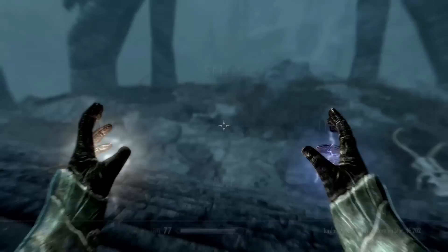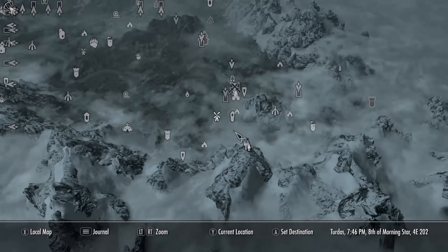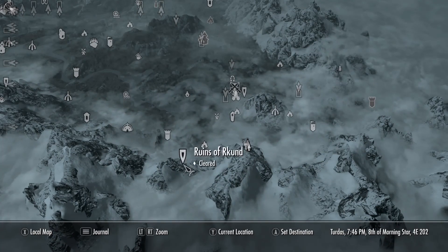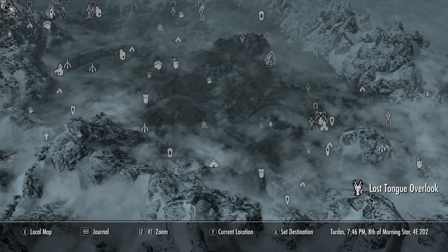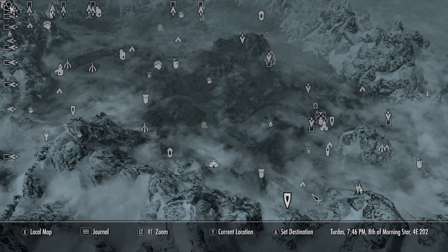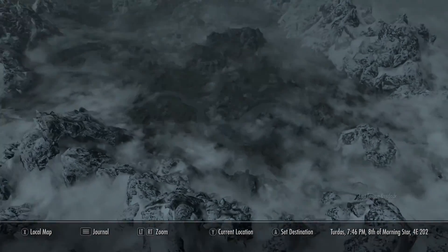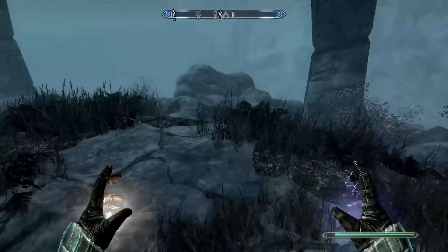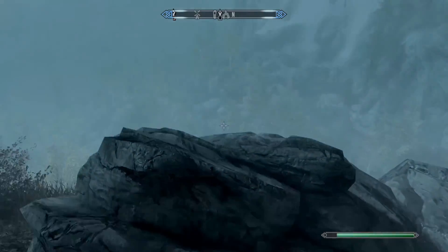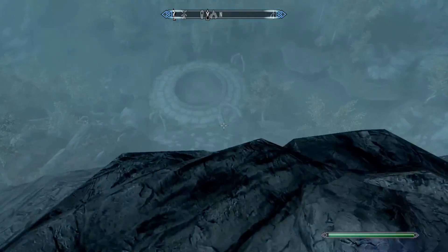We can go fight one more dragon if we have time. It says we didn't clear it — why is that? Autumn Watchtower. Lost Tongue Overlook is just east of Crystal Drift Cave and just south of Riften. It's kind of weird saying we didn't clear it even though I'm pretty sure we did.